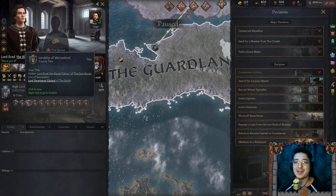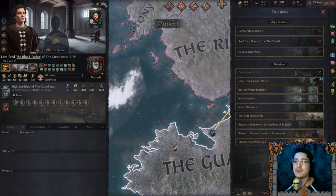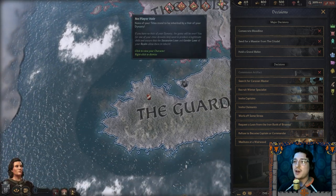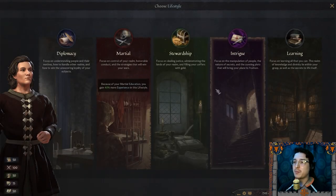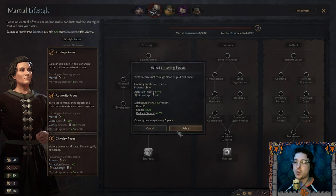We have a lot of titles — we definitely need to start divvying those out to our vassals. We also need to find ourselves a spouse so we can start making heirs. But first, let's get our Marshal lifestyle focus — I'm thinking chivalry for sure. Plus three prowess, attraction opinion plus ten, captain advantage plus five — that's amazing. And I gain marshal experience 42 per month.